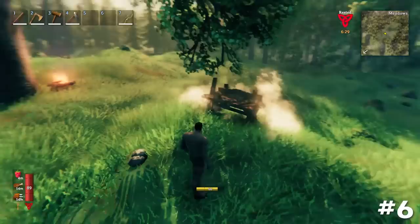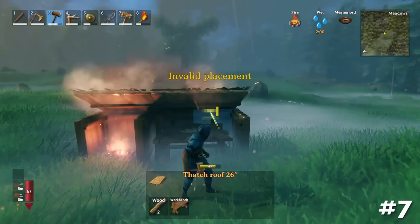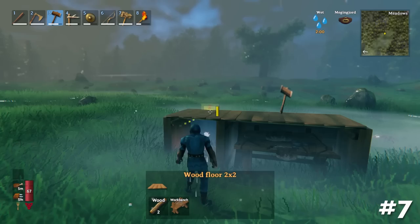Standing under trees can provide cover from the elements. Workbenches prevent creature spawn and item despawn within their radius. Only actual roof tiles will protect campfires or workstations from the elements and provide shelter — placing floors above will not provide the same effect. Repairing equipment and buildings is cost free.